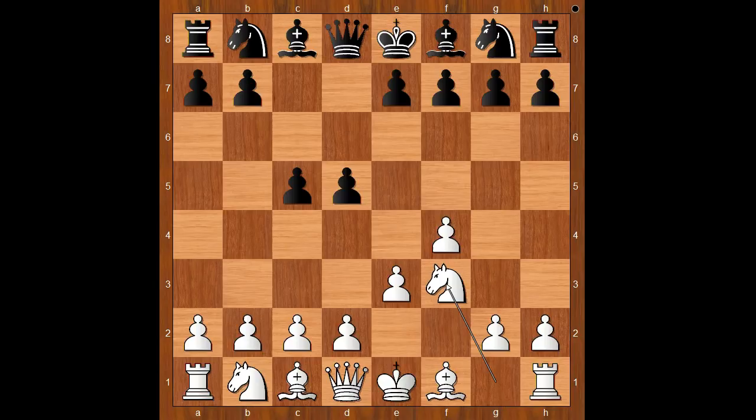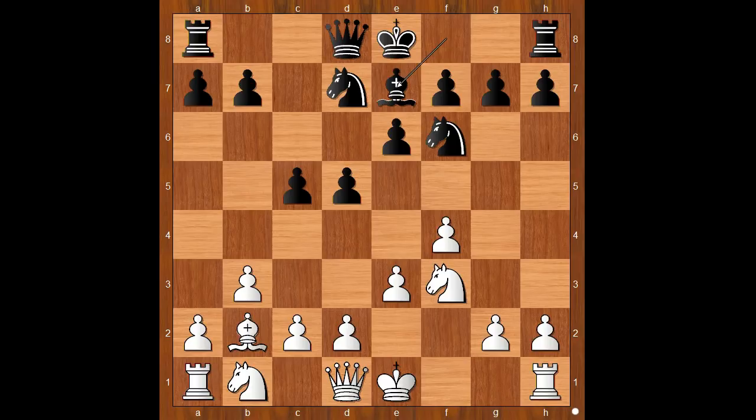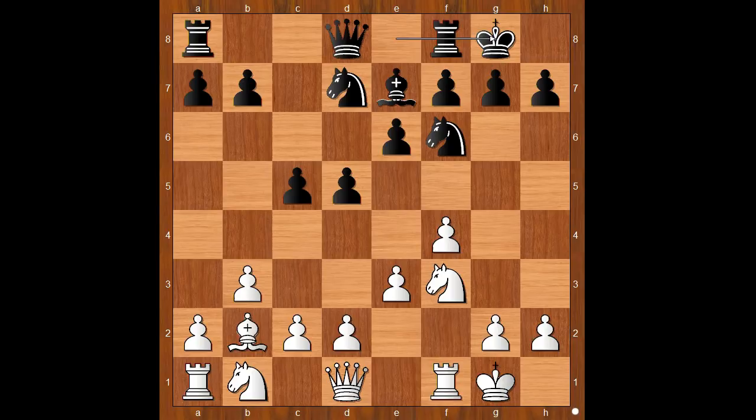d5, e3, c5, knight to f3, e6 and now bishop to b5 check. Bishop to d7, bishop takes bishop — check. Bird didn't need the knight-squared bishop for his plan. Knight takes on d7, b3, knight on g to f6, bishop to b2, bishop to e7, and both players castled kingside.